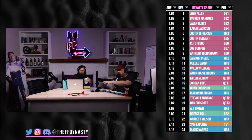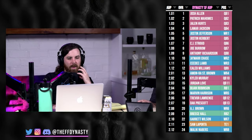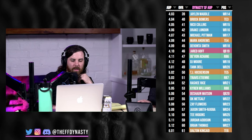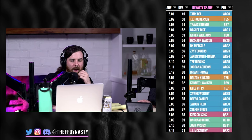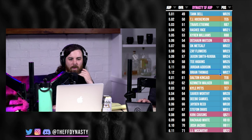What you're looking at on screen is ADP post-combine. If you're listening on the podcast, go check out the YouTube video to see the graphic. Access to this ADP requires signing up for the five-dollar tier. The idea is there are values all over the place in dynasty. We're going to pick up around where Brian Thomas's ADP sits, which is 5.12 — up quite a bit from where he was, previously tied around the seventh round with Troy Franklin and Xavier Worthy.